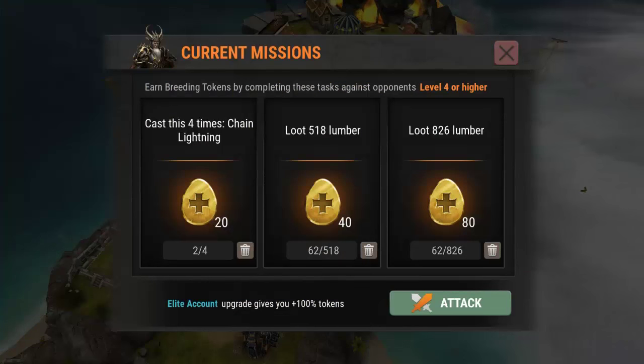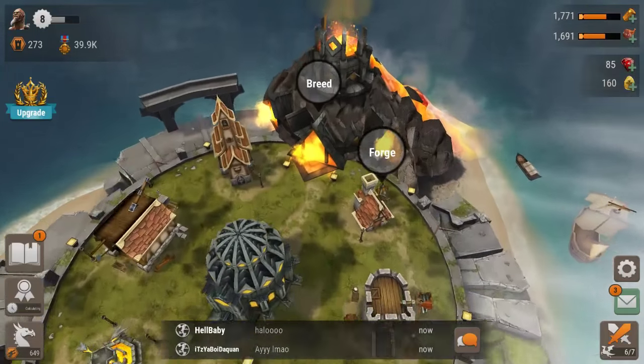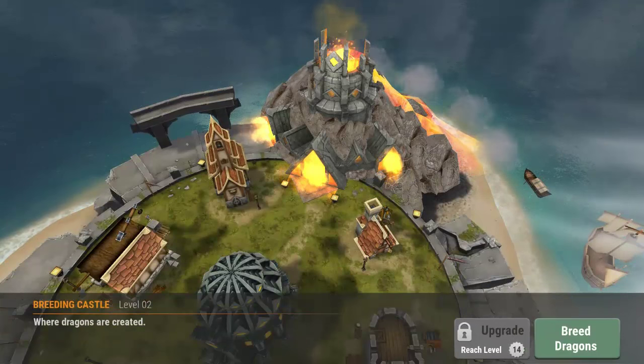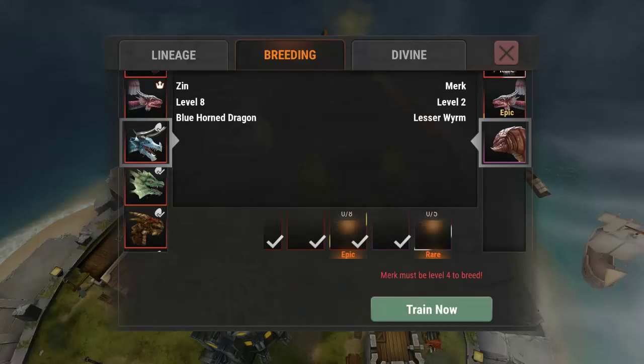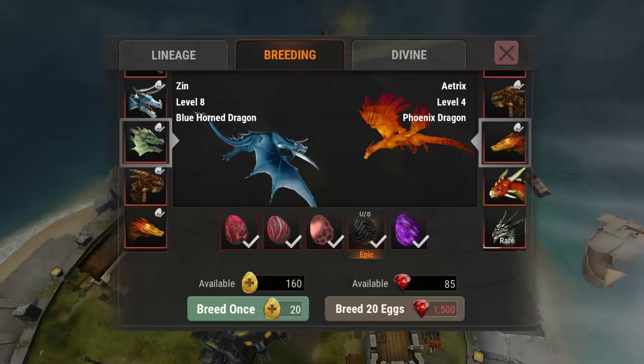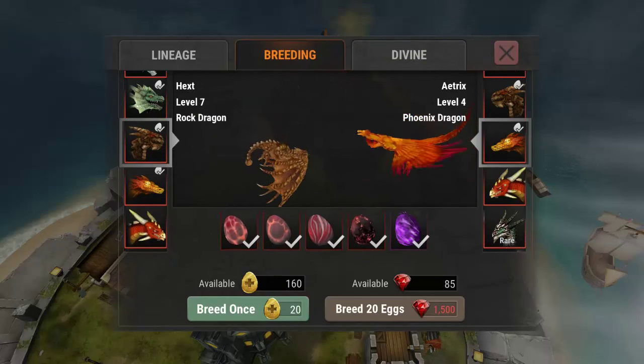There are missions that you can do. I can cast chain lightning and if I do that I get 20 of the golden eggs. What the golden eggs are used for is to breed the dragons. If you take a look here, go into breeding - you can match up different dragons to create a different combination of what type of eggs you can get.